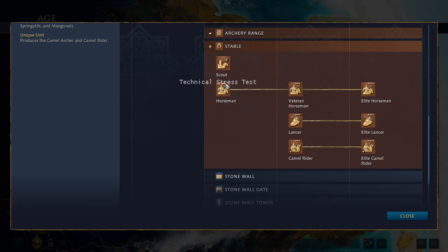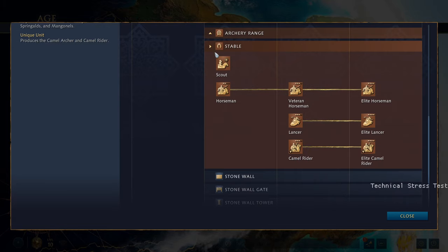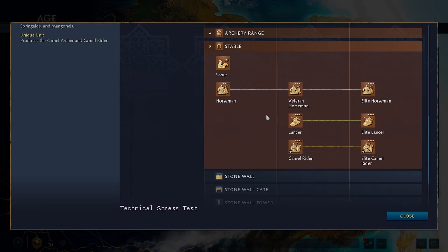Then you get the stable with your scout, horseman, lancer, and camel rider. The camel rider is a highly mobile and durable melee unit, effective against all cavalry, with bonus damage to cavalry and causing enemy cavalry to deal less damage. I don't think the damage reduction stacks — if you had 50 camels that would make enemies do zero damage, so I think one camel applies the effect to a unit, whether as a bonus to your infantry or a negative effect on enemy units.